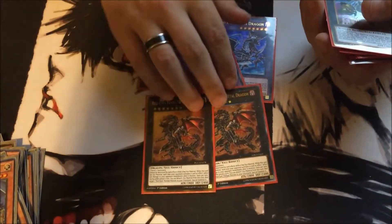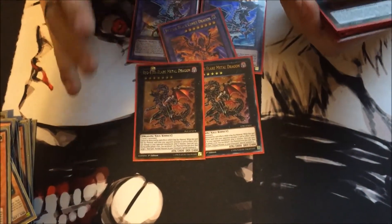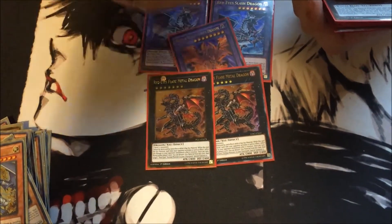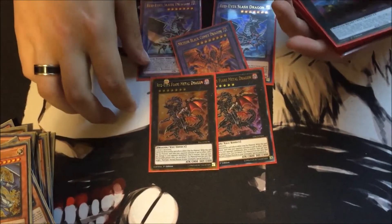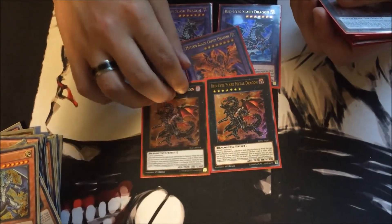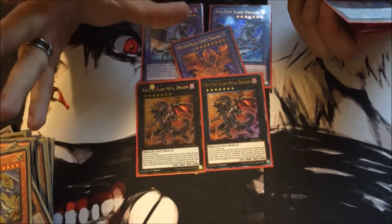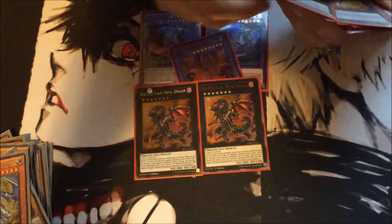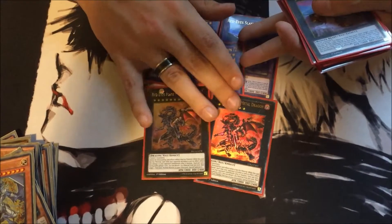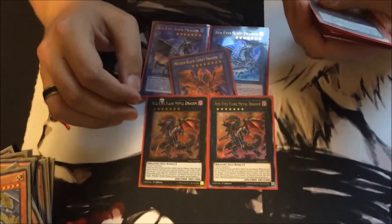I run two Flare Metal Dragon. I love these guys. They can't be destroyed by card effects, but they can be destroyed by battle. You can burn your opponent out with them — whenever I summon these guys everyone panics with like 1500 life points left. It's basically: you have three turns, make them count. He's perfect if you want to stall or make your opponent hurt themselves trying to deal with him.